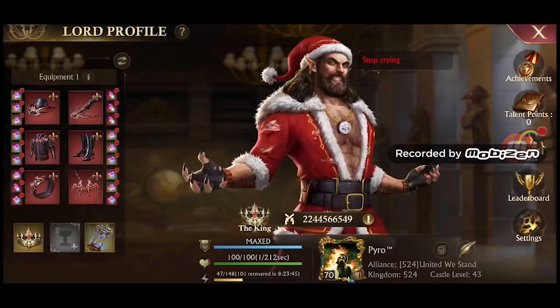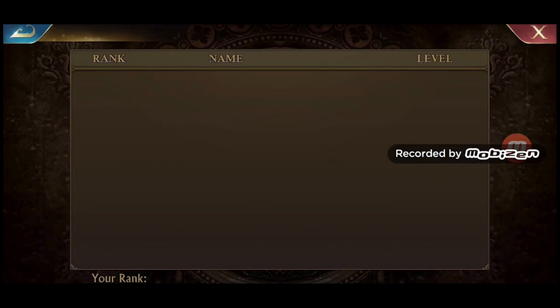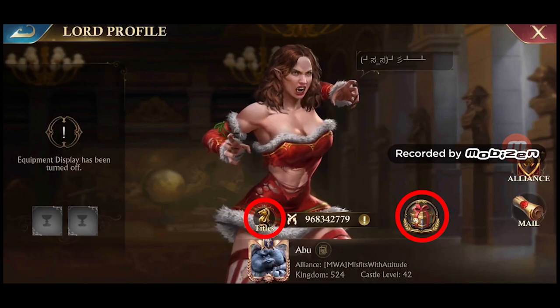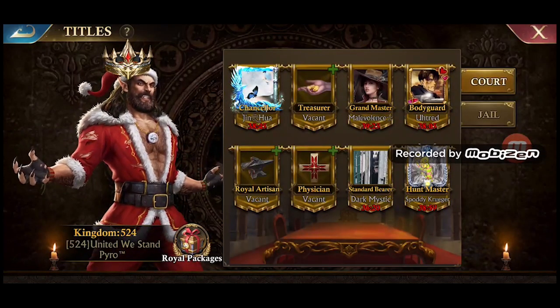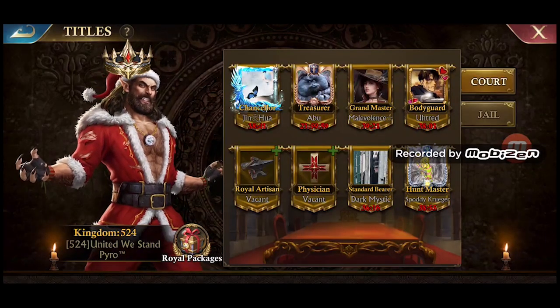Up on the screen is a list of each skill and when you should use it as king. Anyone in the kingdom can view a log of what skills have been used in the past and by which king. To assign a title or a KvK pack, you must view someone's lord profile. As you can see from the video, after assigning a title there is a small cooldown indicator next to it. Titles have a 24 hour cooldown, meaning once given, they cannot be reassigned for the next 24 hours.